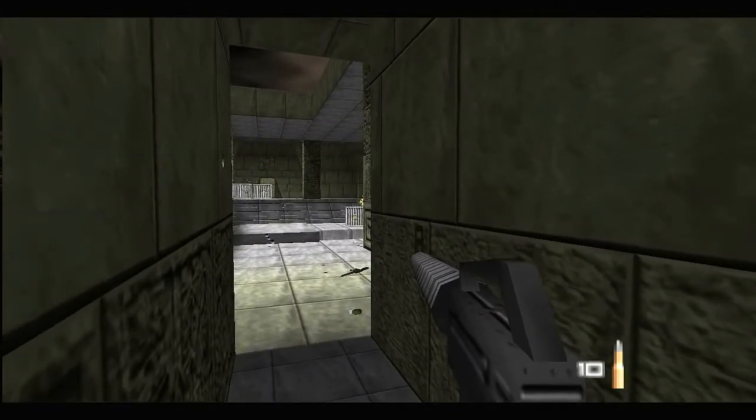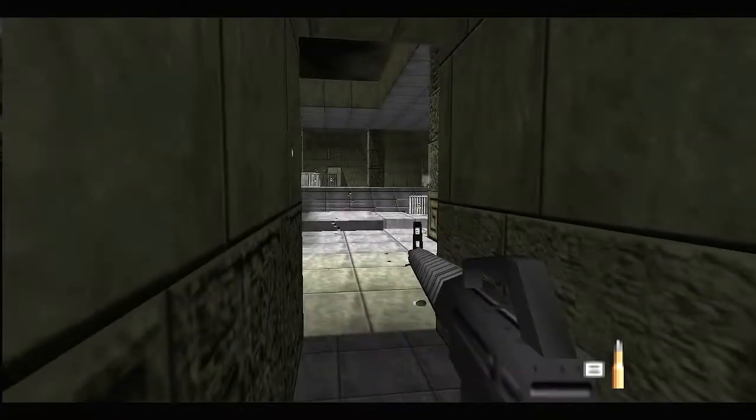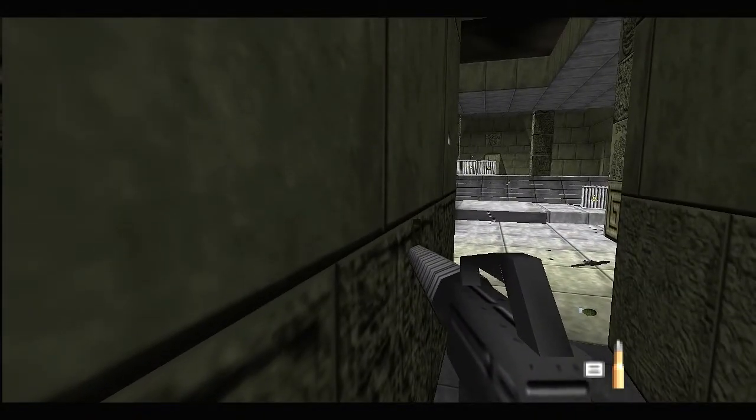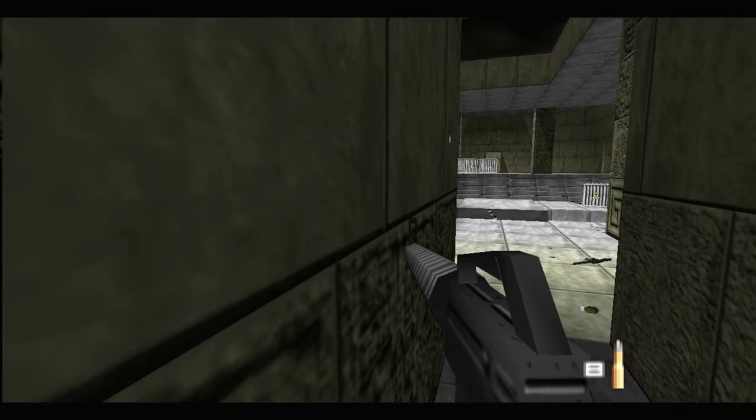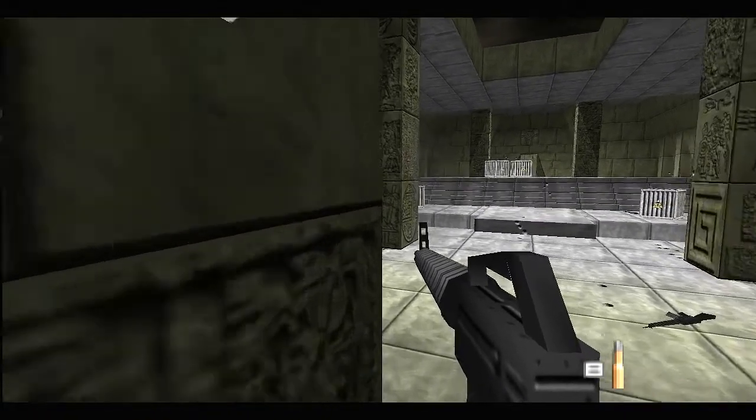Now it's time to kill that little Moonraker on the right — just aim for the head. And now, apparently this room is clear, but you see this pillar here on the left side? Go to it and hide.